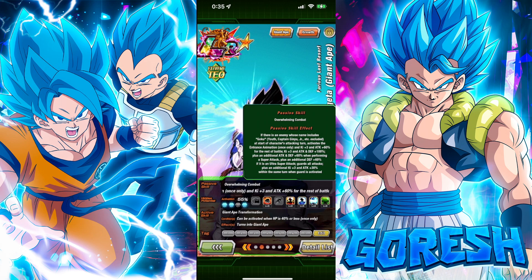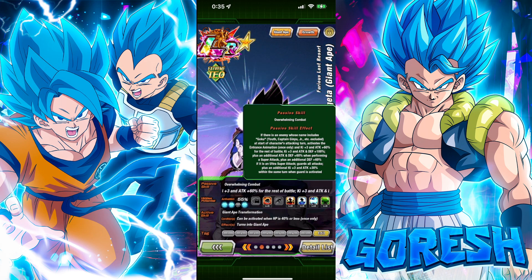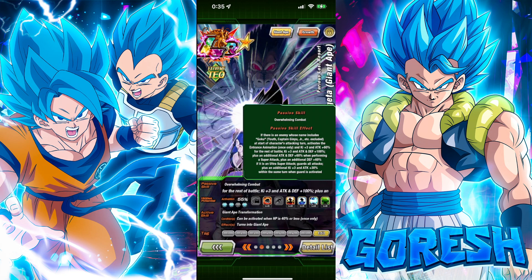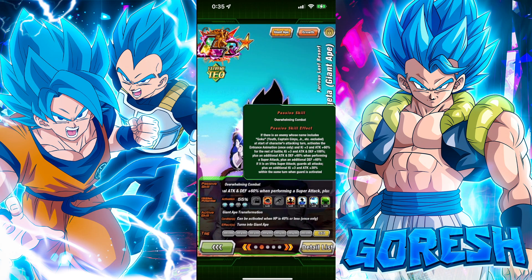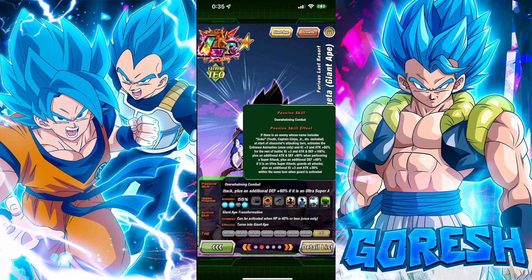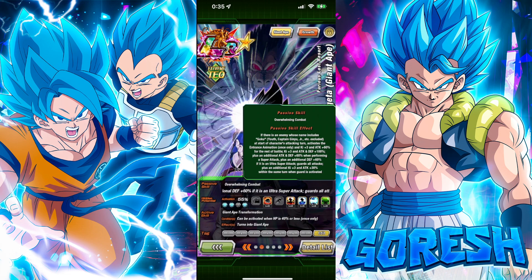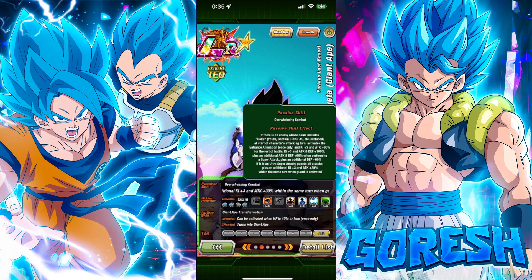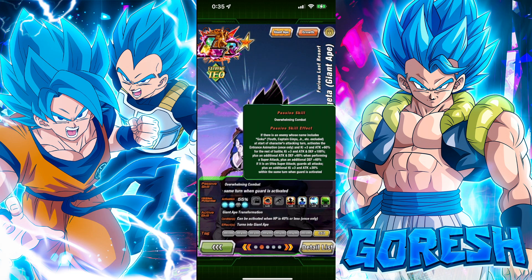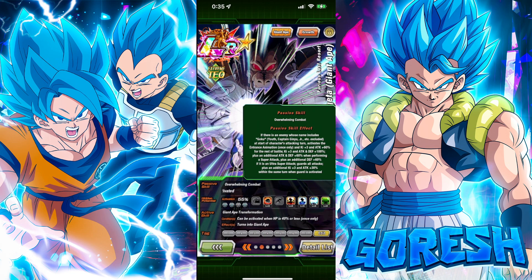He gets ki plus three and attack and defense plus 100%, which is pretty good. Then he gets an additional attack and defense plus 60% when performing a super attack, and an additional defense plus 60% if it's an ultra super attack. He has guard against all attacks, and then he gets an additional three ki and 30% attack within the same turn when guard is activated — so mostly a slot one thing, but if there's an AoE attack he gets that as well.